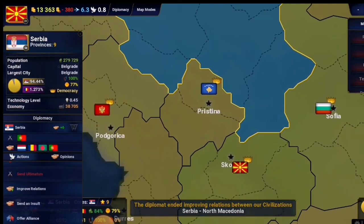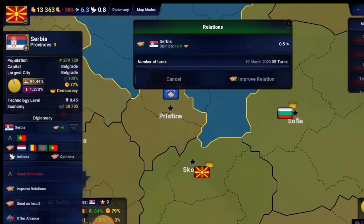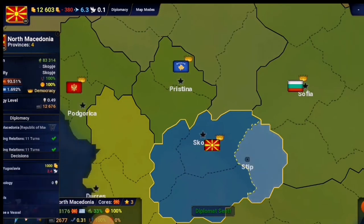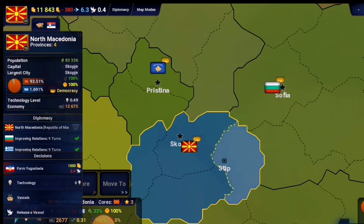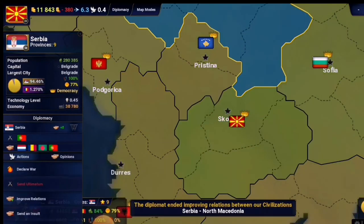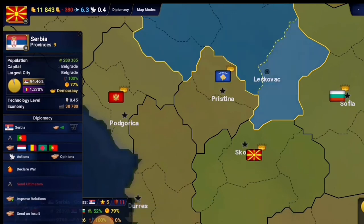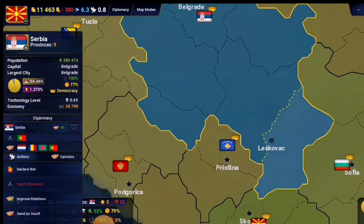Sometimes it happens that diplomatic relations expire earlier than the expected date, so we have to constantly pay attention to that. At the top right of the screen you'll see a percentage indicating the research level — once it reaches 100 you'll get technology points. We have to improve relations with Serbia again, but we don't have enough diplomatic skills right now so we'll do it next move.